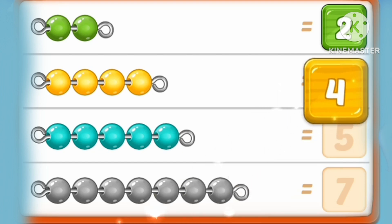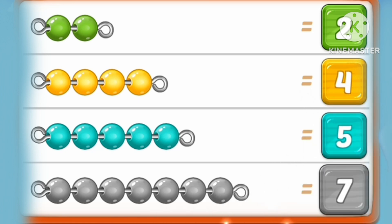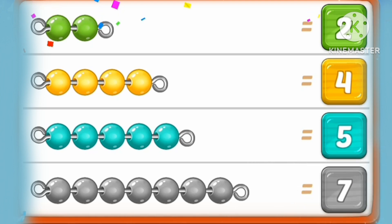One, two, three, four. Four yellow marbles. One, two, three, four, five. Five marbles. One, two, three, four, five, six, seven. Seven marbles.